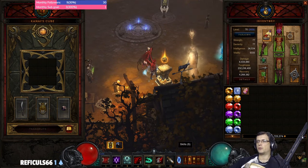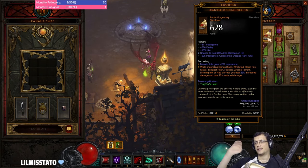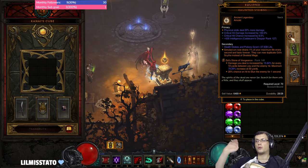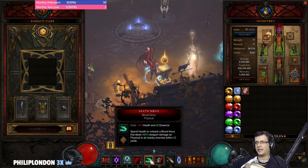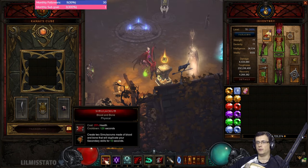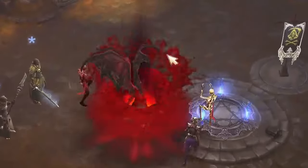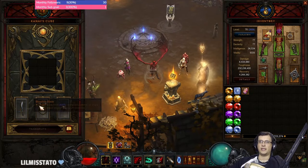Mantle of Channeling synergizes very well because we use Siphon Blood a lot — while we siphon blood we activate Mantle, giving 25% damage reduction and up to 25% damage increase. We use Haunted Visions — no Squirt's for this build — because Haunted Visions gives us permanent Simulacrums. Simulacrums duplicate our Death Nova Blood Nova and also proc area damage, which is wonderful. We use Simulacrum with Blood and Bone rune: instead of one Nova we get three — triple damage, triple win.